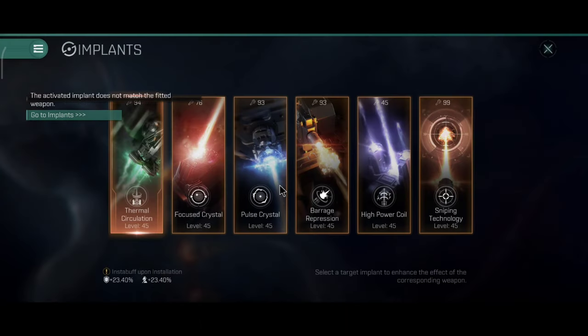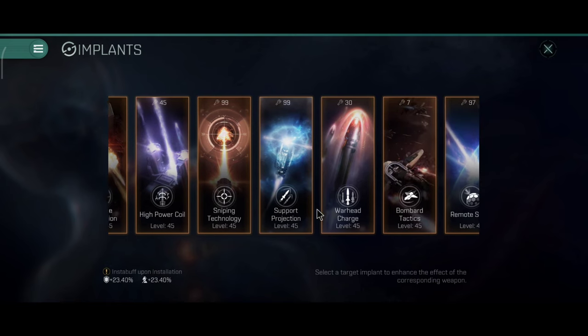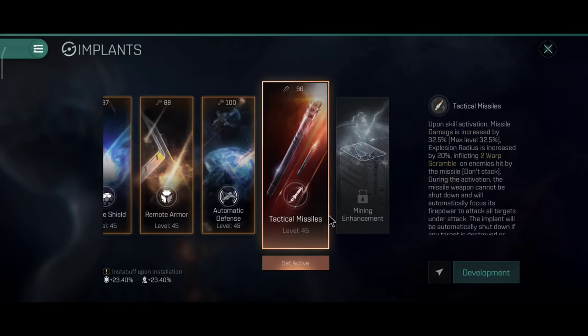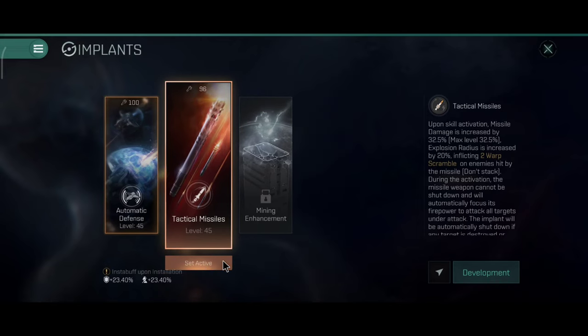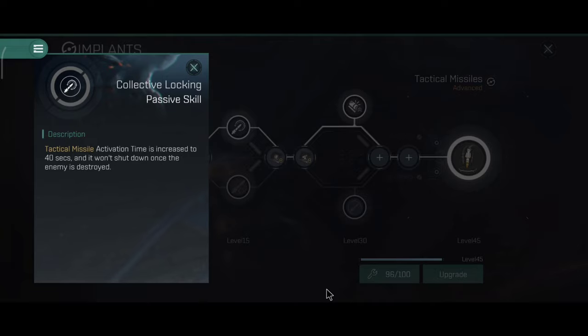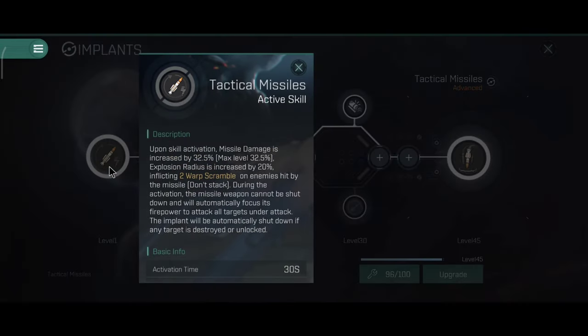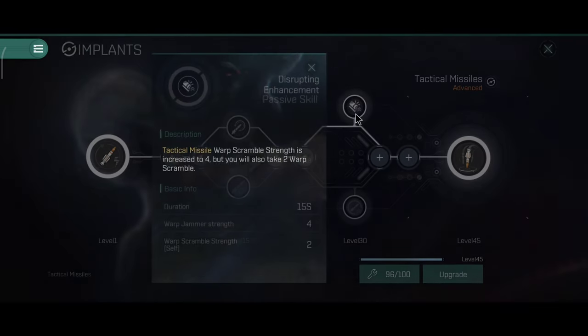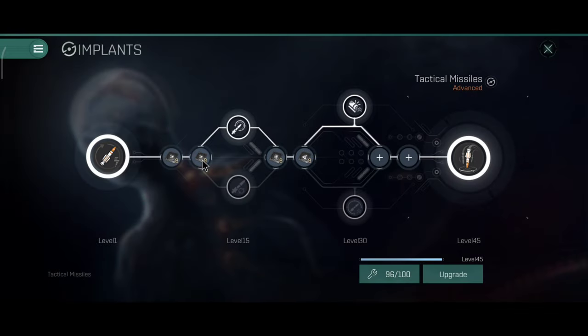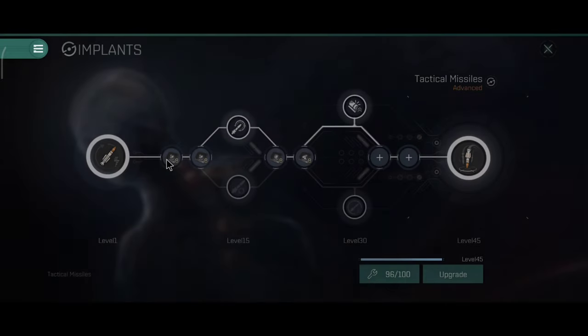For the implants, you have a lot of options with missiles: the Warhead Charge, the Support Projection, and the Tactical Missiles. I'll start with the new one — the Tactical Missiles. The Tactical Missiles are excellent for tackling because they can give you extra points and they also give you some extra DPS. This implant will probably work really well with the Orthus and with the Bargast as well. So if you want to have extra points, this is the way to go.